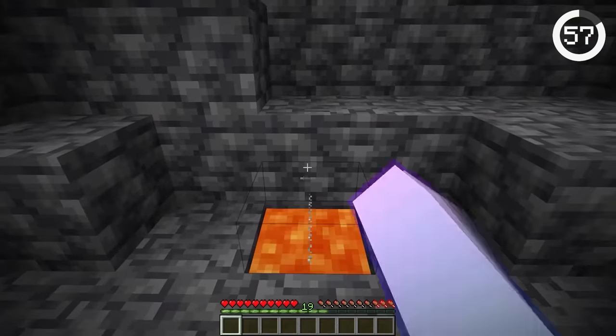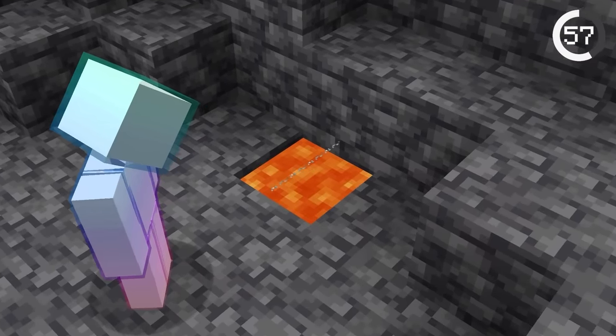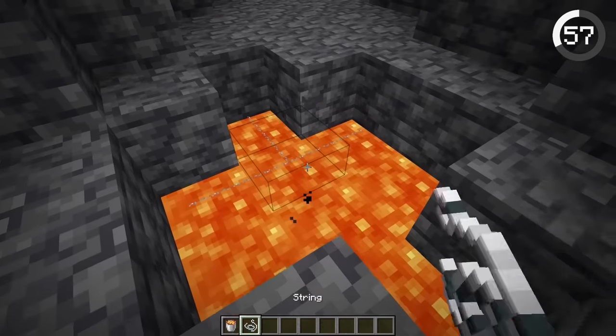If you place string on top of lava, it won't make any sounds. This way you can prank your friends and lead them to lava.